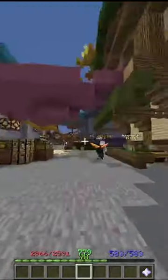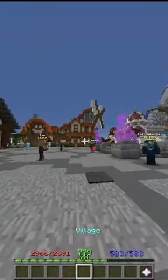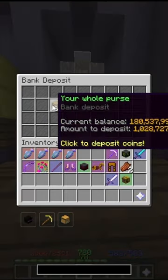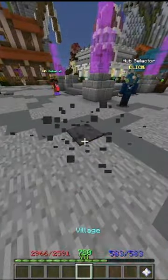This process can make upwards of 40 million coins an hour, and that's how I've made about 200 million coins. Be sure to like and subscribe if you want more bazaar flipping tips.